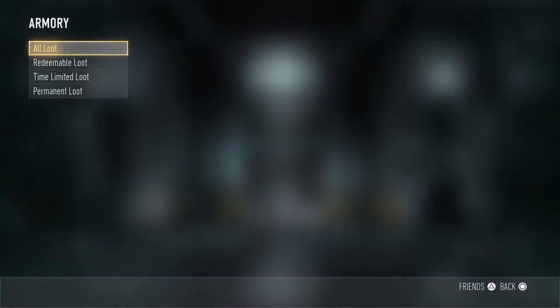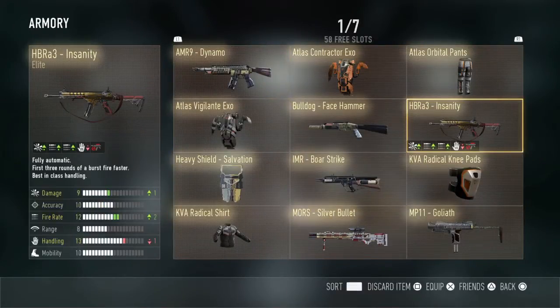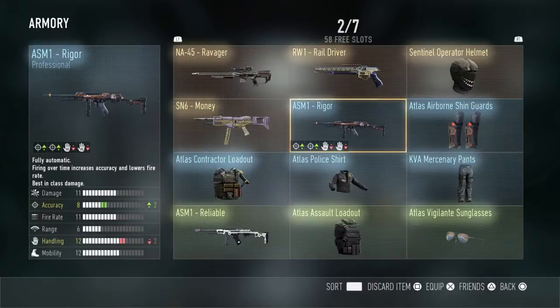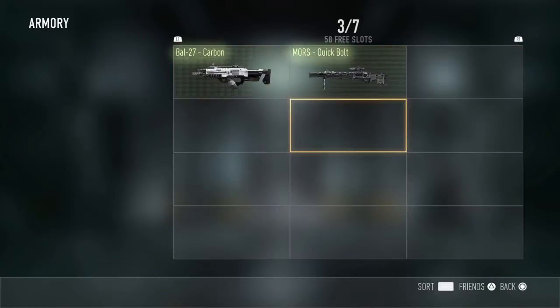Before we start this game, I'm gonna show you my armory. The best gun I probably got is probably the Insanity. Essence 6 is pretty cool too, the Money, and the rest are just trash I guess.